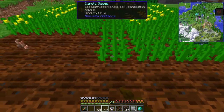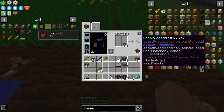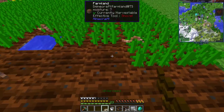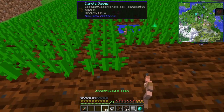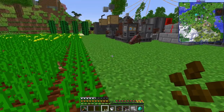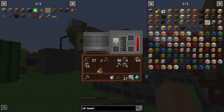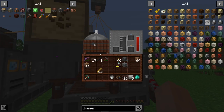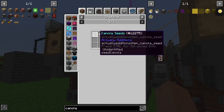Quick detour while steel processes: let's expand our farm to increase our biodiesel production. Since we have to manually harvest it, it's going to have to be on the larger side because we're not going to come harvest it as soon as each individual plant is grown. It'll be chunk-loaded so it grows, and each harvest should give us a fair chunk of biodiesel. Going with canola because both the plant and the seed can be used to craft biodiesel — the seeds are squeezed, and the plants are fermented.